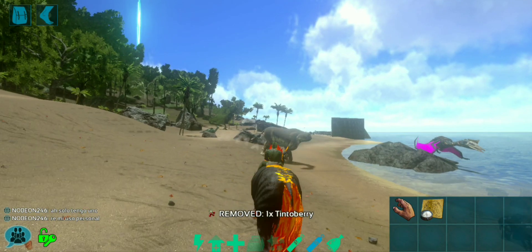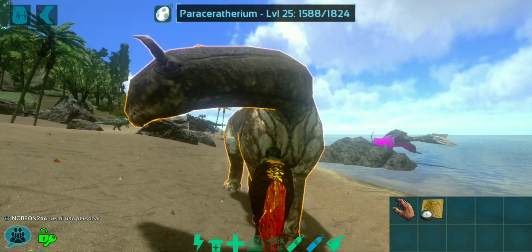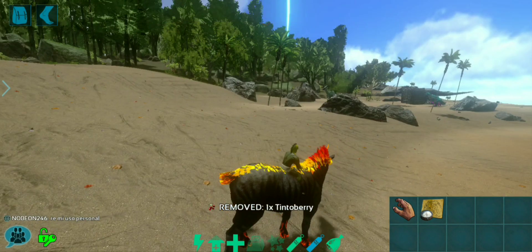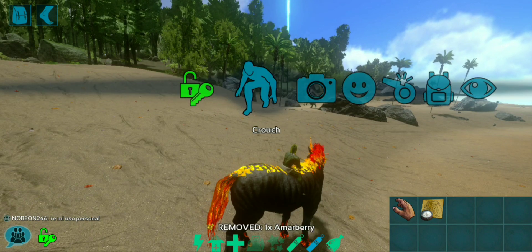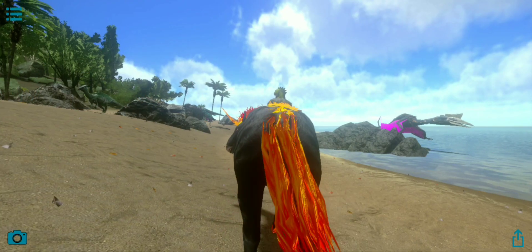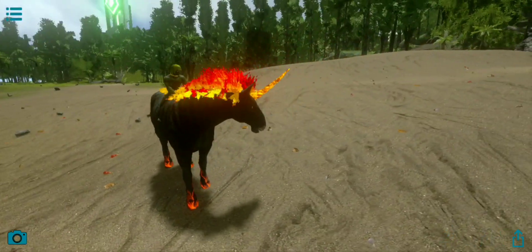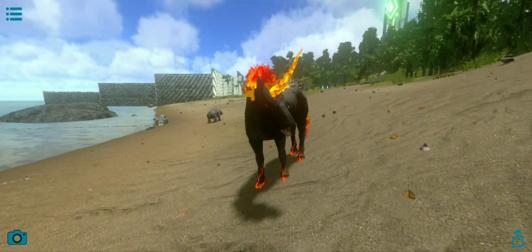The Noctis has a special ability where it can shoot fireballs out of its horn. It can only be found in a dungeon, with about a 1 in 1000 chance of finding it. However, there are special events where the chance is a lot more likely. The Noctis is the coolest and rarest creature in ArcMobile.